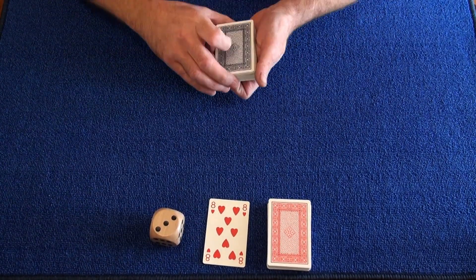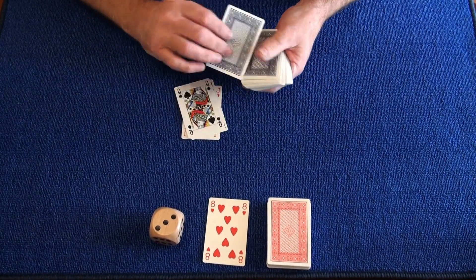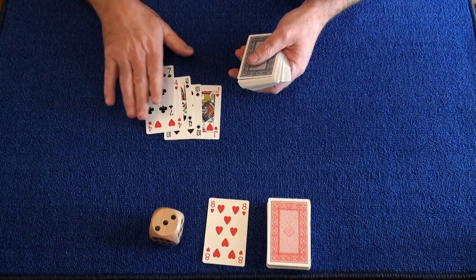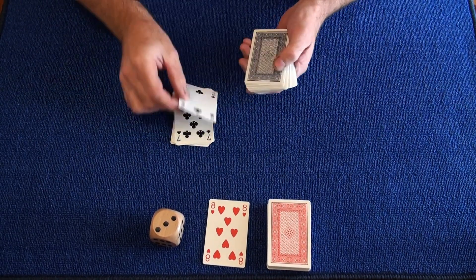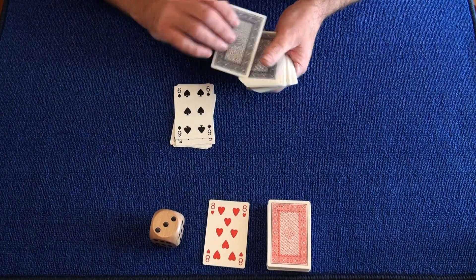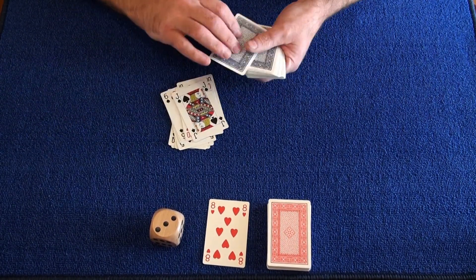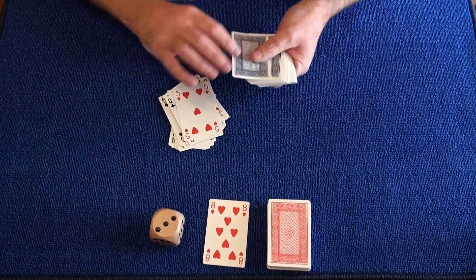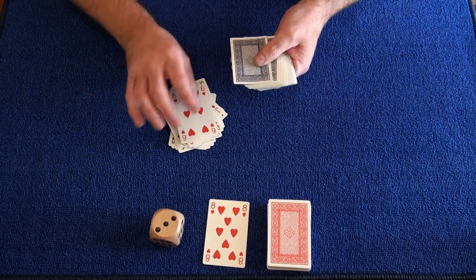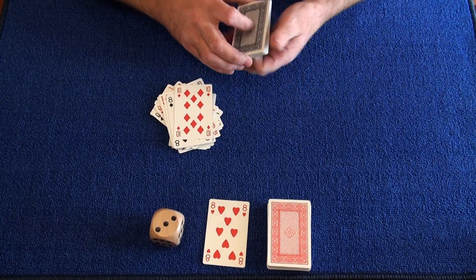Now give them the second deck. Ask them to deal out cards face up like this, until they think they've got to the eight of clubs, and they'll deal that one face down. They'll stop at any point — it's a free choice — whichever one they think might be the eight of clubs. So they stop here.